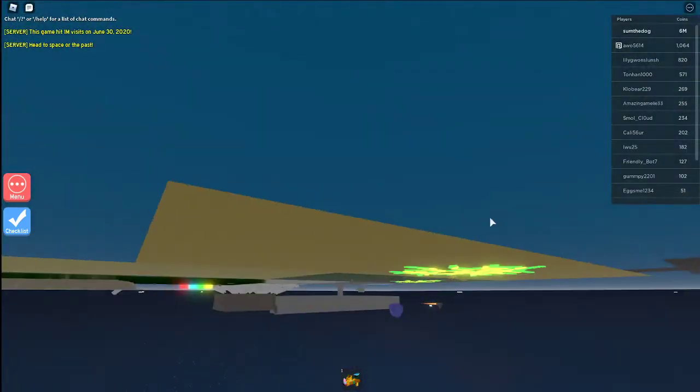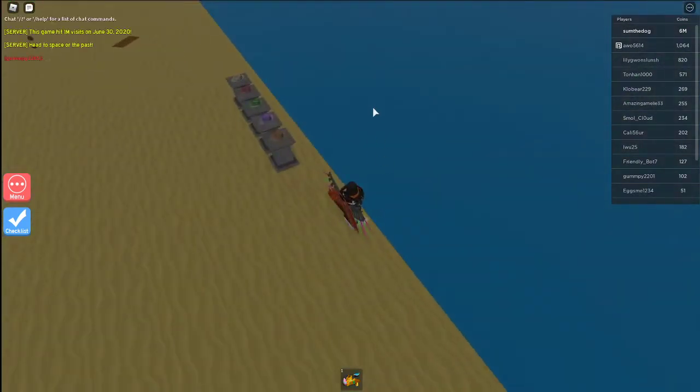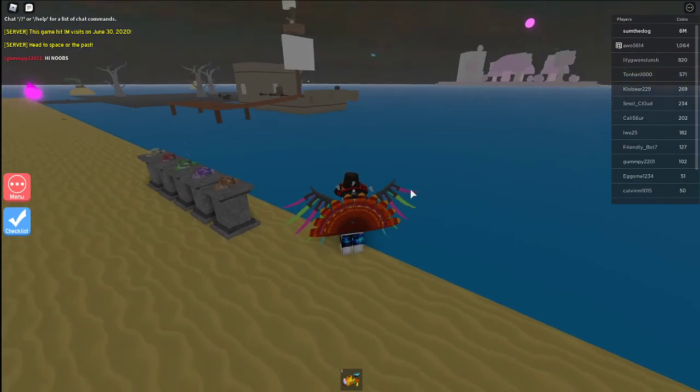Then randomly under the ocean, Snorkeling Doge is going to spawn. When he spawns, you will be able to see his tube that he breathes through out of the water, and then jump on top of it to get the Doge.